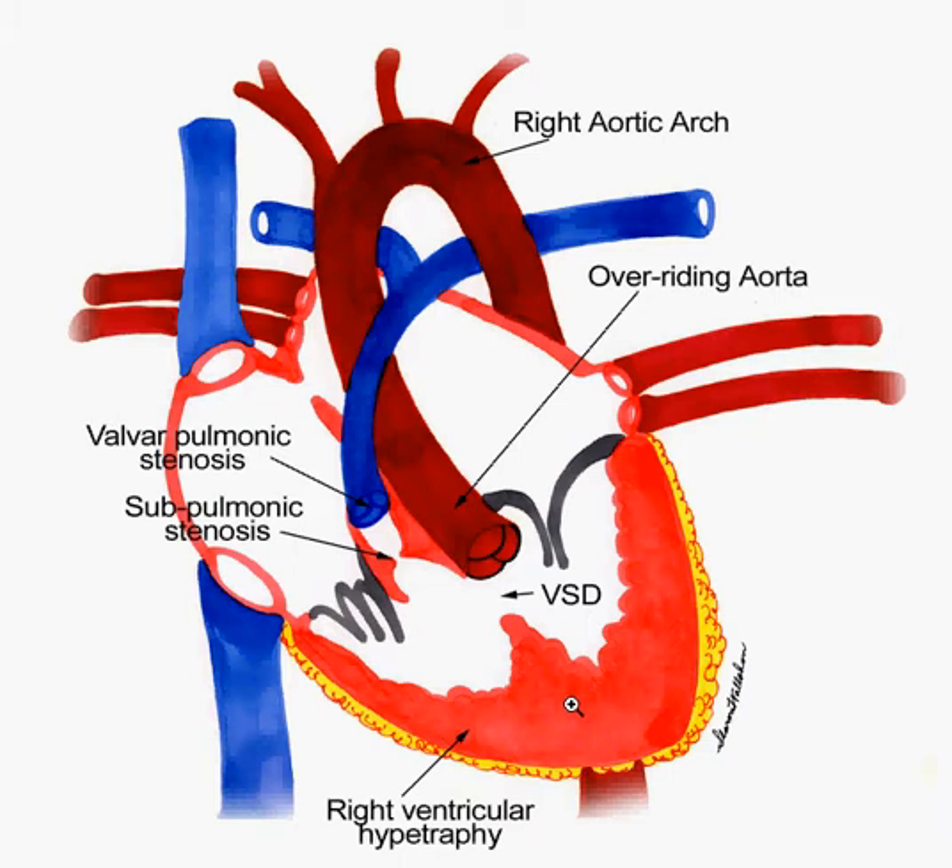Boot-shaped heart is due to right ventricular hypertrophy. Why does Tetralogy of Fallot happen? It's a failure of the aortopulmonary septum to align — an anterosuperior displacement of the infundibular septum.